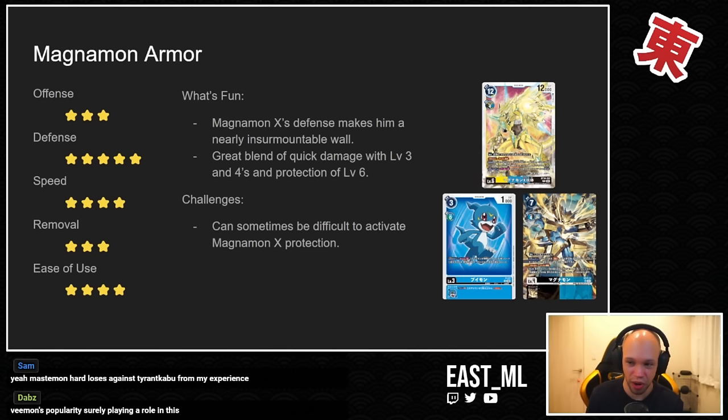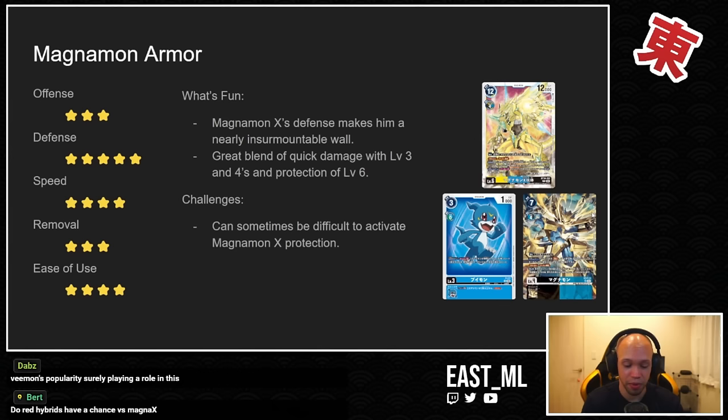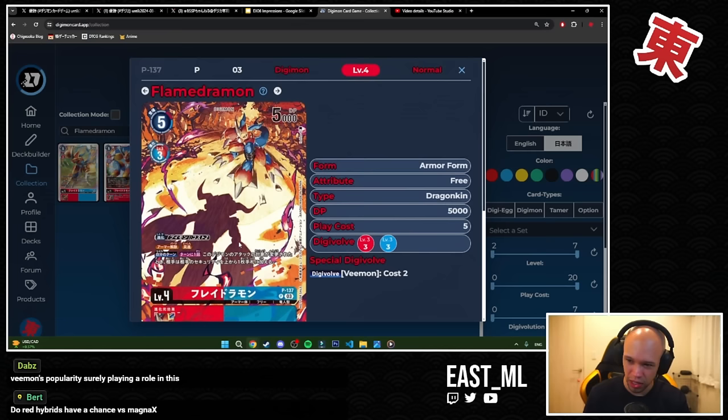The deck was pretty simple to use before and it remains the same way — you just have an extra step now of going into Magnamon X, but you still have all the armor cards at your disposal. If folks aren't aware, the new Flamedramon coming as a box topper for BT17's update pack is insane. It has Armor Purge and Raid — so whenever this card's attack target is switched, the opponent puts the top card of their stack into their hand.